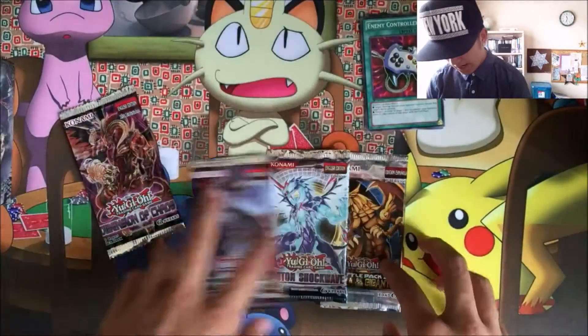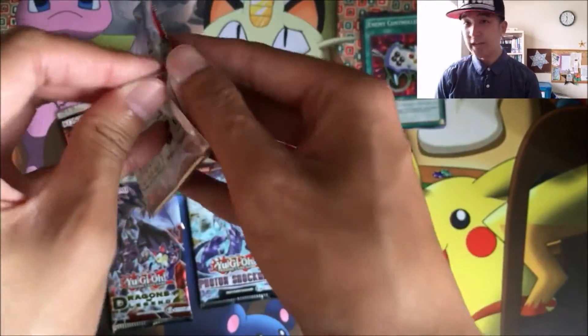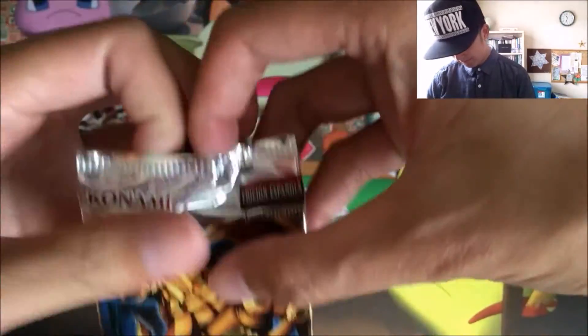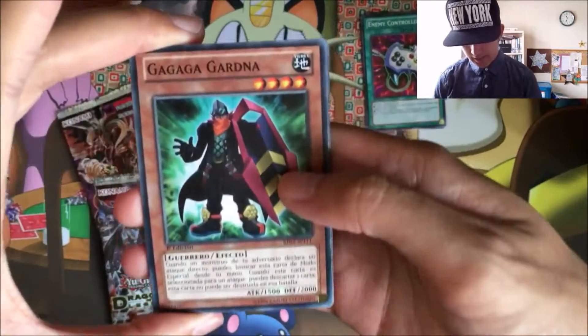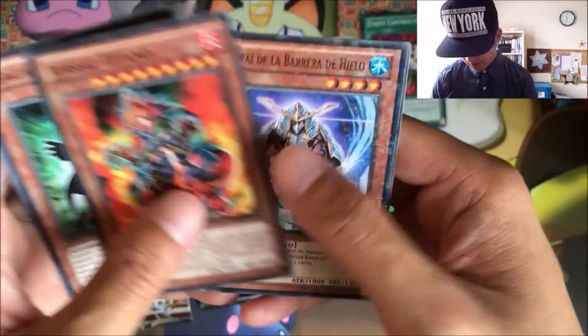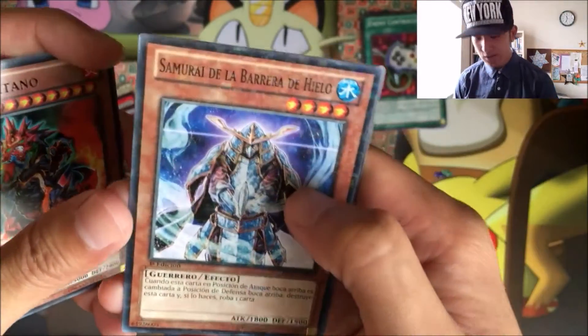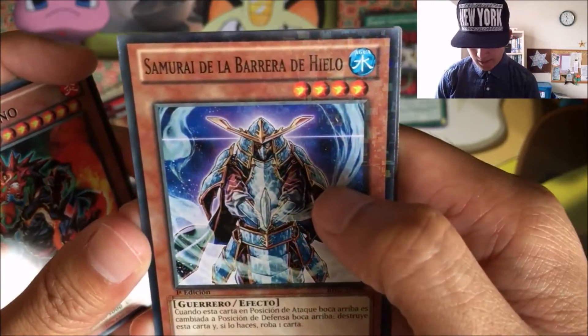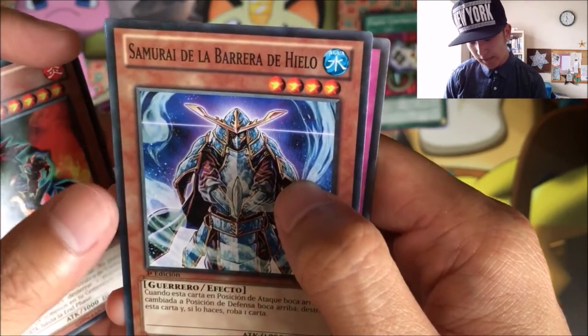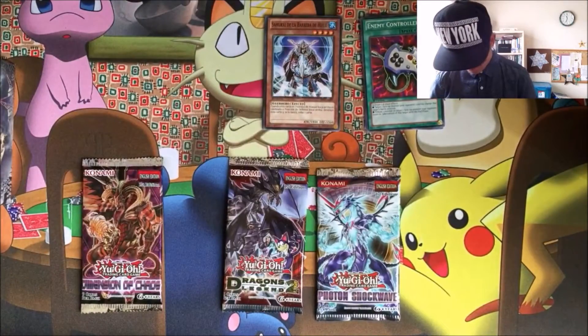Next up we got Battle Pack 2 War of the Giants — except in Spanish. Edicion Espanol. We got Gagagaina, Zolga, a Dragtitanum for the rare, and a Star Foil Samurai of the Ice Barrier — or Samurai de la Barrera de Hielo — and the Metal Morph.